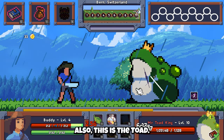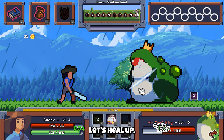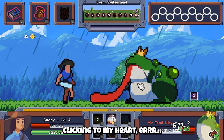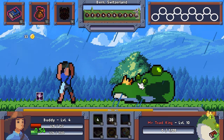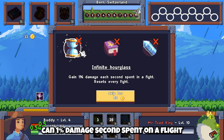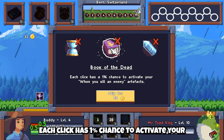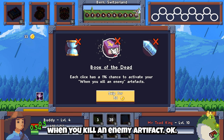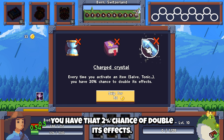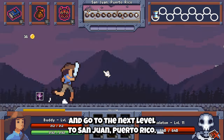This is the boss of this level — so this is Mr. Toad King. Sorry, your highness. Let's heal up. Click, click, click. There we go — now I can pick one. Infinite Hourglass gains one percent damage each second spent on the fight. Book of the Dead: each click has a one percent chance to activate your kill-enemy artifact. Charge Crystal: every time you activate an item — Solve or Tonic — you have a 30% chance to double its effects. Let's take the Infinite Hourglass.